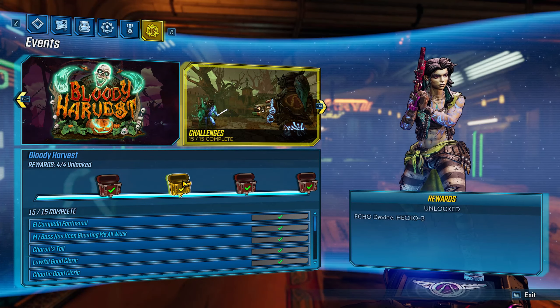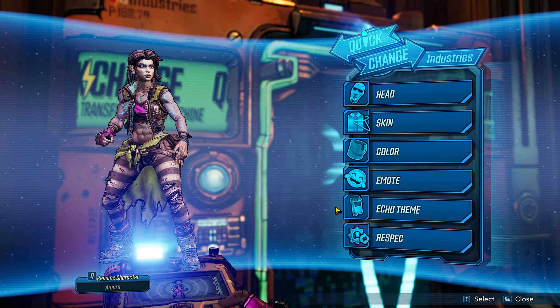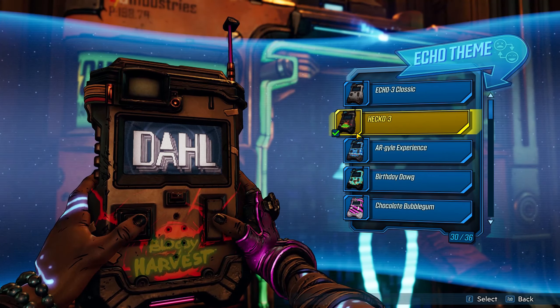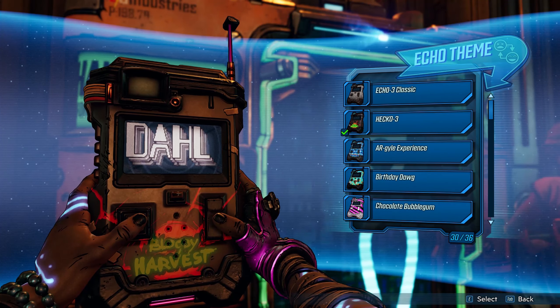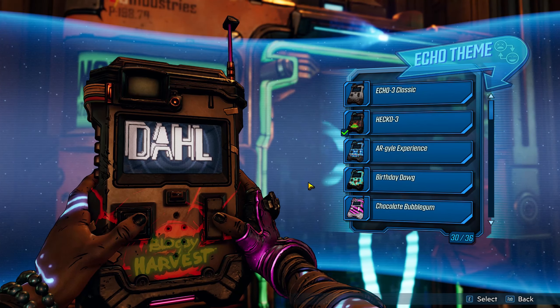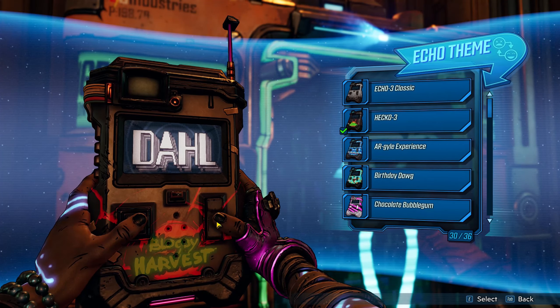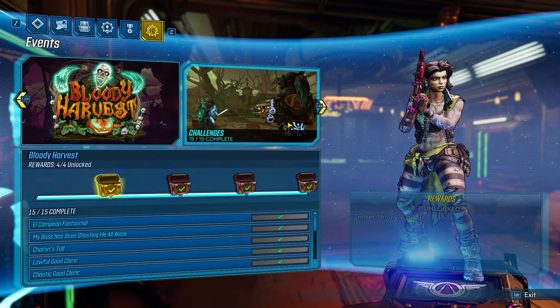The next reward you're going to unlock is the echo device, the Hecko 3 — what a lovely name. This is what it looks like right here; it just has 'Bloody Harvests' written on it. It's just a nice little echo. These really don't matter much to a lot of people, but maybe you specifically want it. I'm using it just because of the event going on right now.